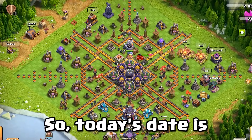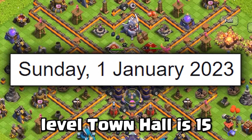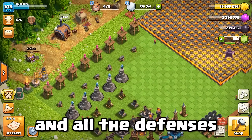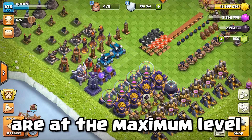Today's date is Sunday, 1st January 2023. Currently, the maximum level town hall is 15, and I have this rushed base. As you can see, all of my walls are at level 11 and all the defenses are at level 1.